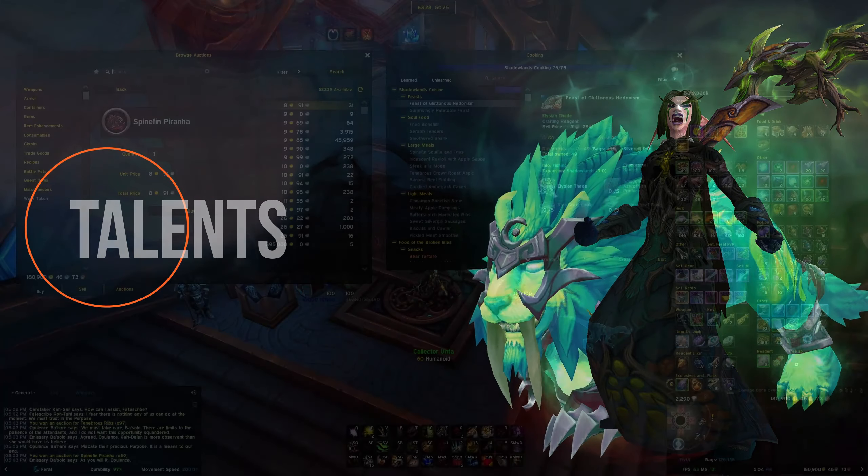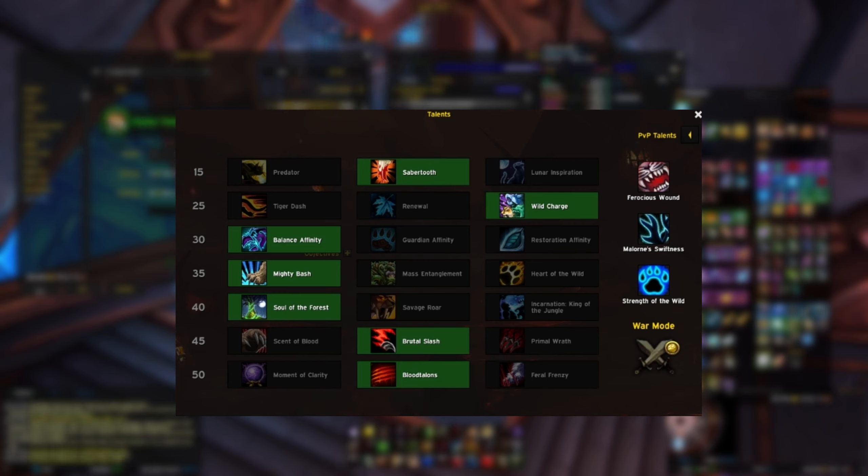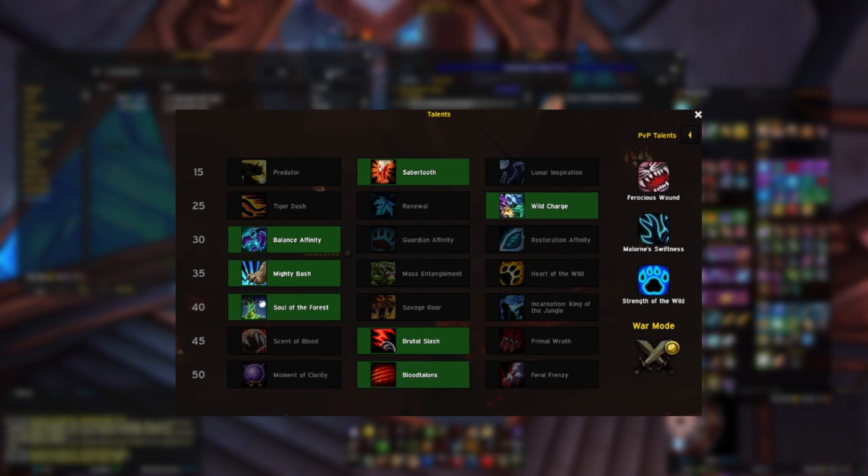For talents, let's quickly go over the options you have. For row number one, it's really just a toss-up between Sabertooth and Predator. Sabertooth is great because it enhances Ferocious Bite and it reduces the need to manage your Rip ability, which is your main damage over time ability. You can switch up to Predator for quick dying adds, but I'm often lazy so I just stick with Sabertooth. For row number two, by default I just go with Wild Charge because the leap ability for cats is useful.